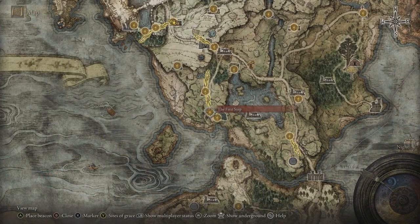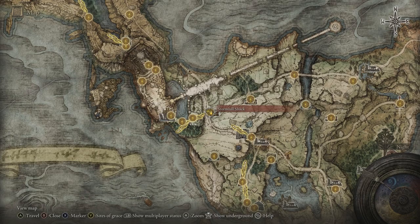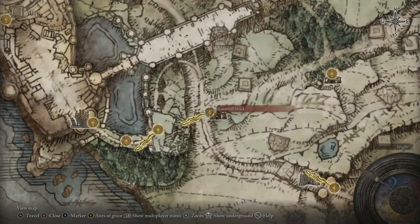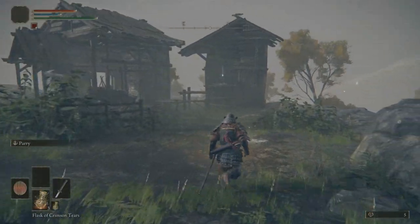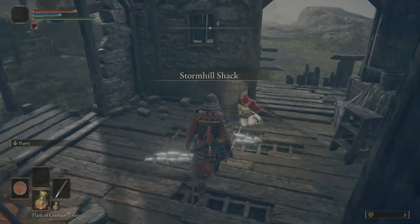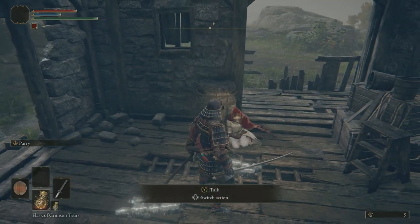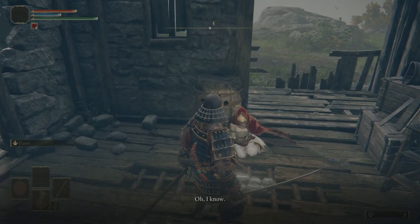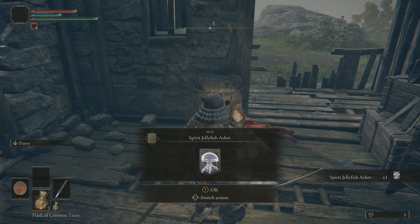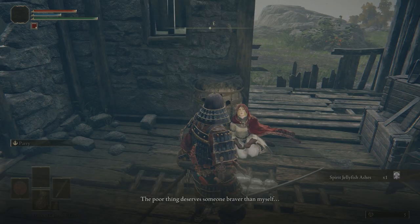To start this off, we're going to head over to the Stormhill Shack because that's where we get the spirit jellyfish summon. It's located right here, not too far from the first step - you can find this place really early in the game. Over here we'll find a lady sitting in the shack, and if we continue to talk to her she will give us the spirit jellyfish summon, because she thinks it's in better hands with us.